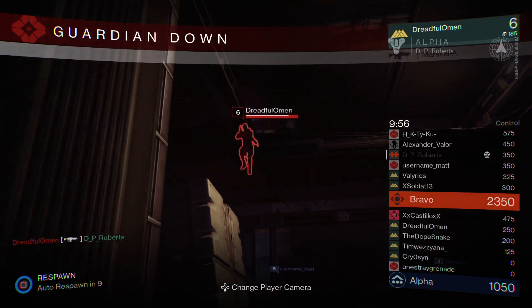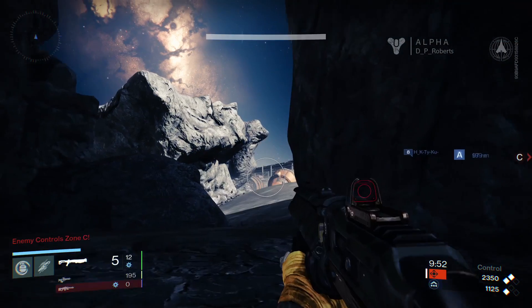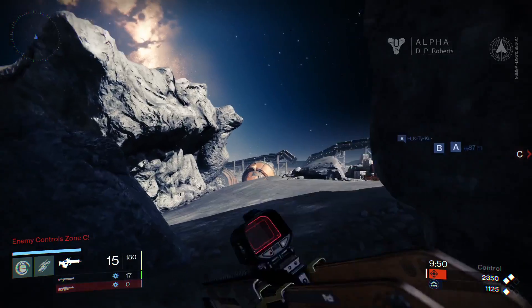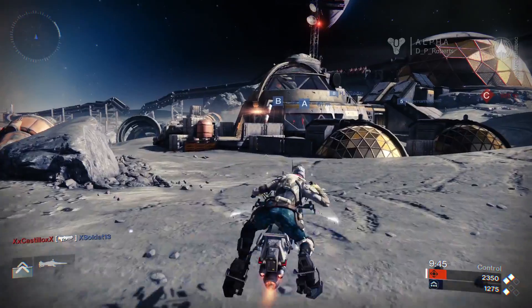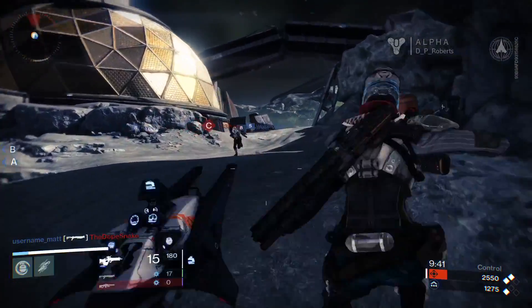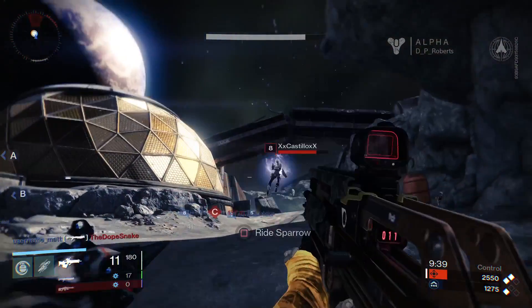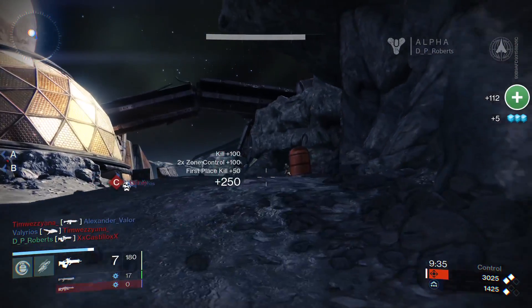You start off, the special ammo is available when the match starts, but maybe halfway through, they start dropping in heavy ammo. This reminds me a lot of Unreal. So could you have been revived at your death spot by a teammate during this mode? No — that's only in story mode when you're playing co-op.